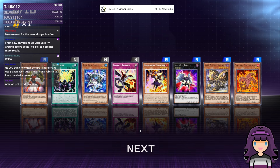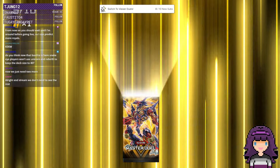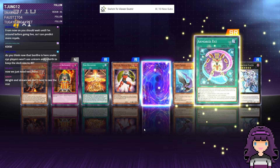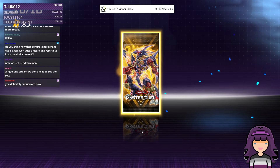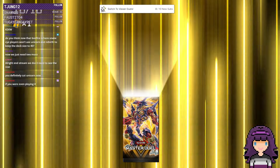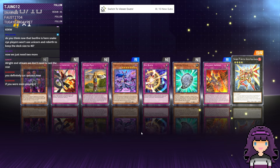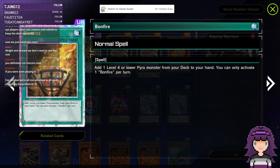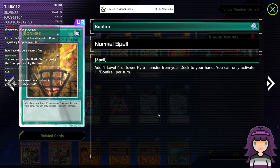Do you think now that Bonfire's here, Snake Eye Spire won't use Unicorn and Rebirth to keep the deck to 40? I was actually kind of wondering that myself. After I saw that every Snake Eye deck in the Dualscope was the Cash Tira variant, I tried it out and I liked it a lot — I could definitely see why people were on it. I think both builds are still valid. I've had such bad RNG luck for so long — it was just waiting.